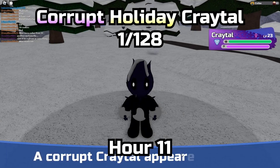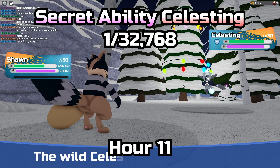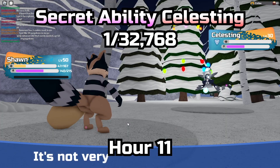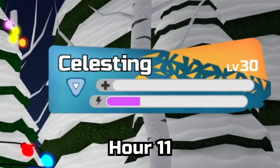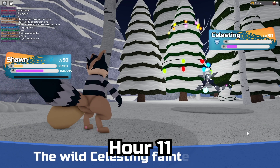Followed by a Metronet, then a Corrupt Kratol, and then a Celesting — but this one was Secret Ability! I just started checking Secret Ability Roams recently, and it's one of the first ones I've seen in the wild, so I will take this any day. I didn't mean to do that — okay, my bad.